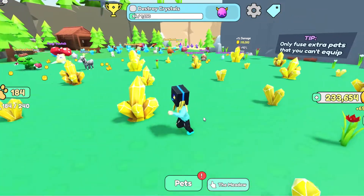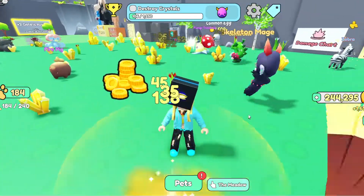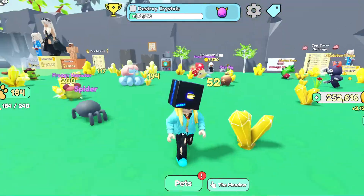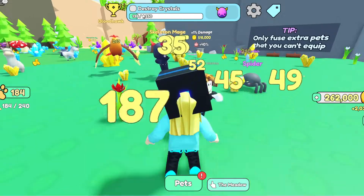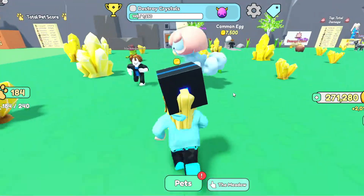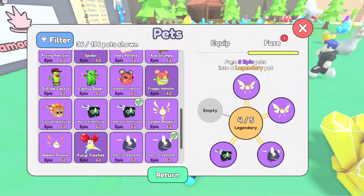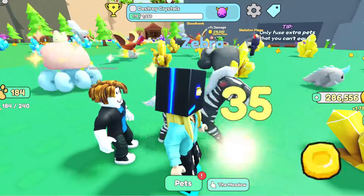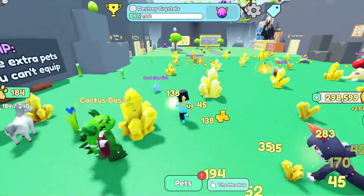The easiest way to destroy the most crystals is to go to the basic metal biome — the default biome. It's going really fast right now because of my pets. I've got nine of them actually, and three of them are legendary. One is shiny — see this Zebra, that's the shiny one. They're working really hard right now.